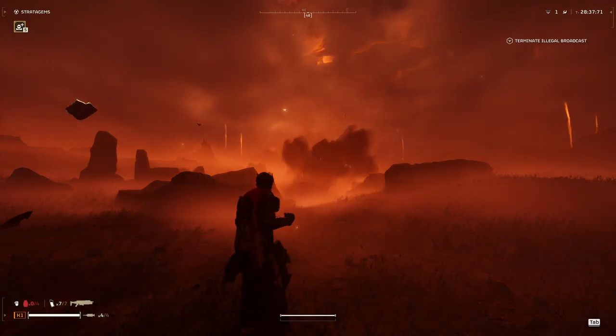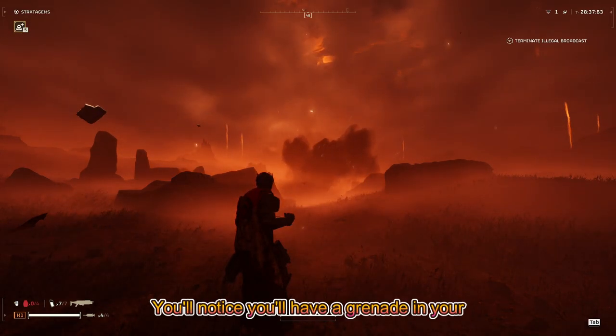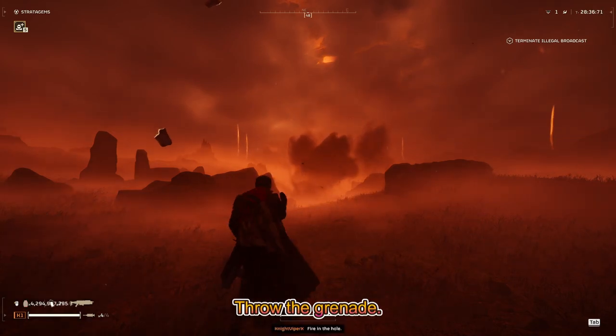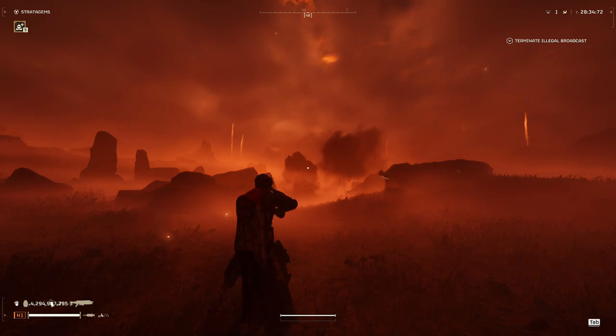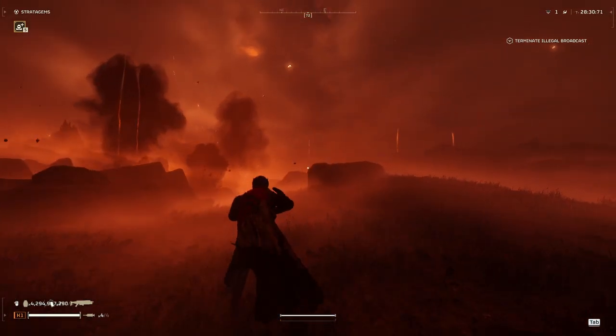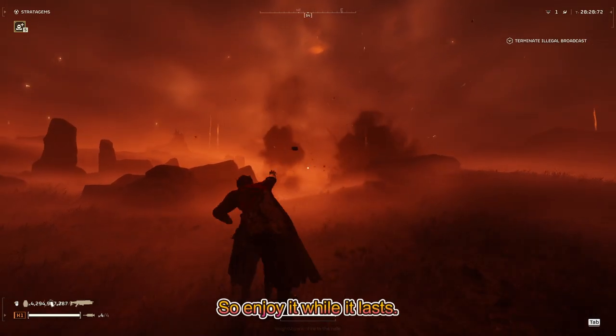Take that last grenade and as you release it, hit the stratagem button several times. You'll notice you'll have a grenade in your hand but your inventory is zero. Throw the grenade — you now have infinite grenades. Enjoy it while it lasts.